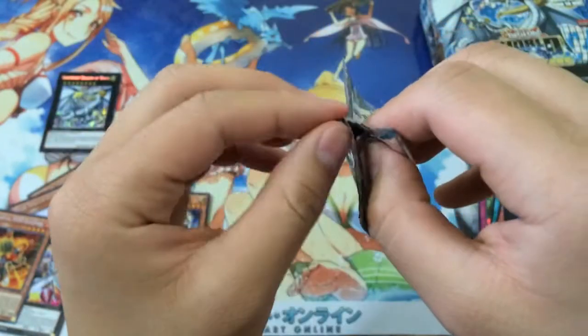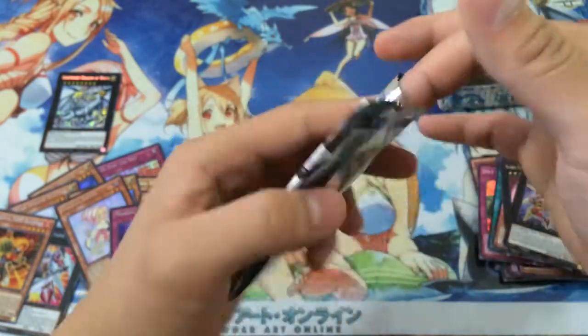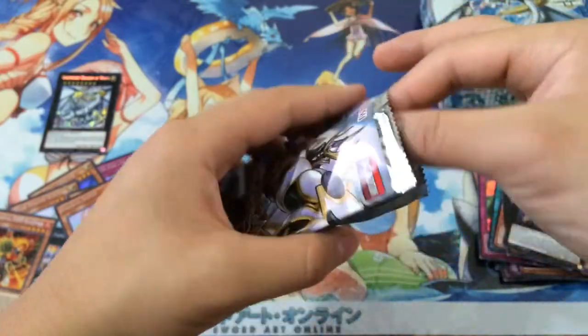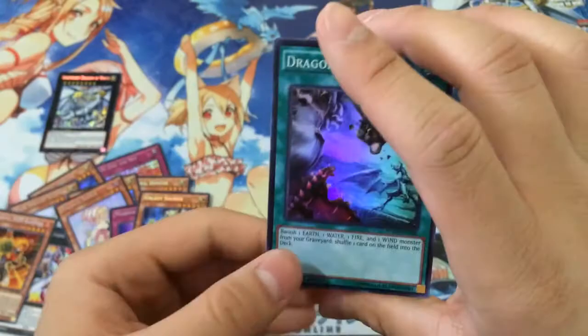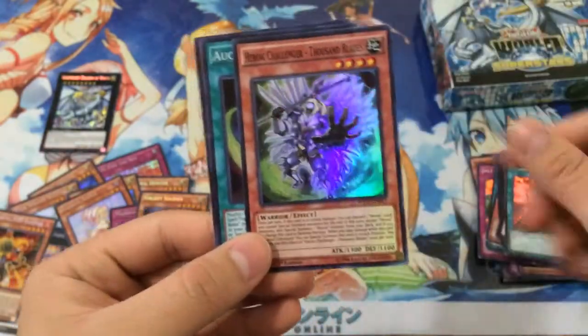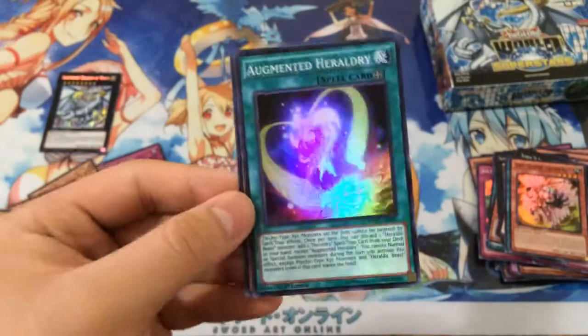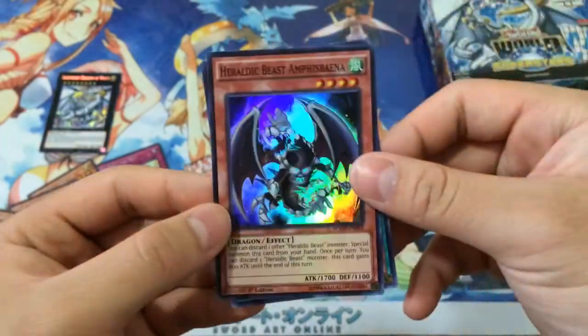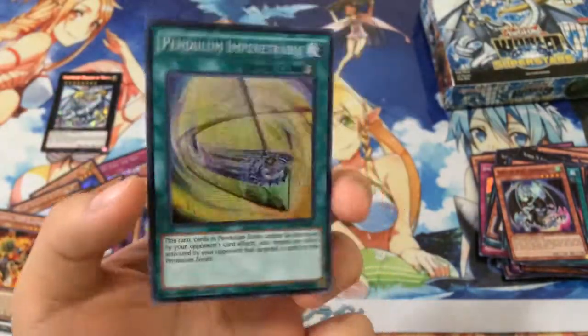I really want to pull some of the short printed cards, just to have for collection purposes — and just because they're pretty pricey, so it wouldn't hurt to have them. Alright. Drago Aurora. Heroic Challenger. Augmented Heraldry — honestly, I think I've only pulled like one of this card, so that's kind of weird. And then the Heraldic Beast. And our last prismatic secret: Pendulum Impenetrable.